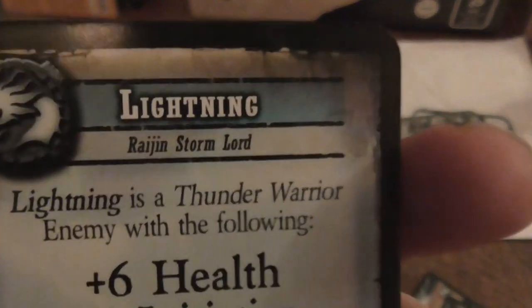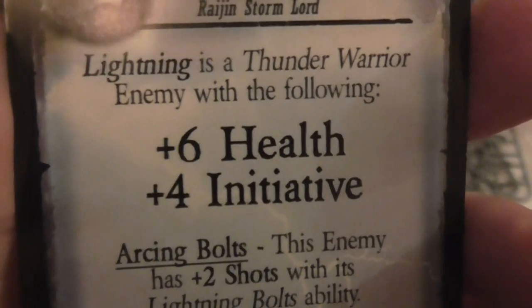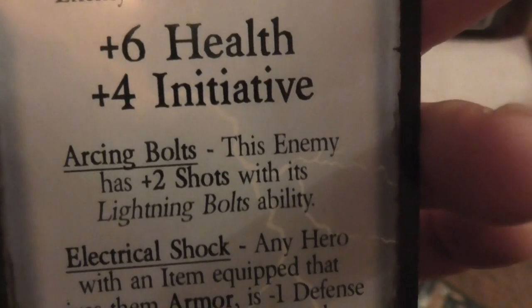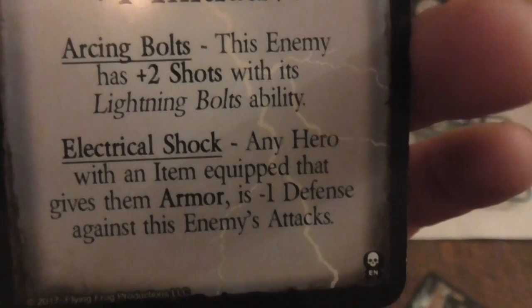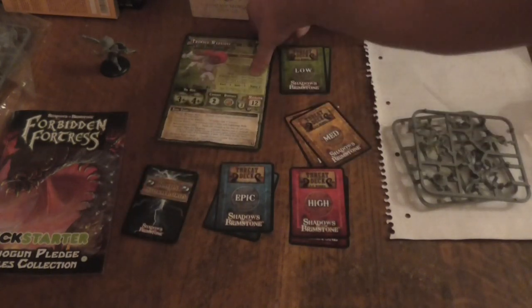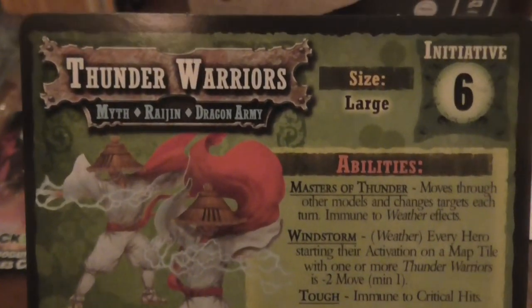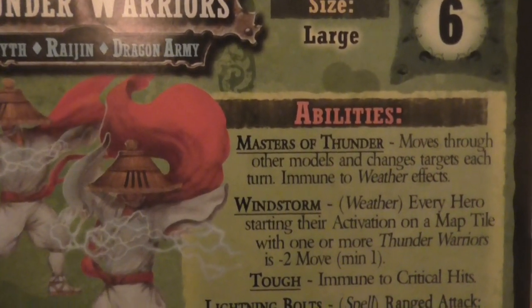I'm going to grab this card and turn it around. This is the Thunder Warriors enemy card with the following stats: plus four health, plus four initiative. This enemy also has plus two shots with its lightning bolts. Lightning Shock: any hero with an item that gives them armor is minus one defense against this enemy's attack — that's kind of interesting. There are a few other bits: thunder, wind, rain, lightning — about what you'd expect from a storm.